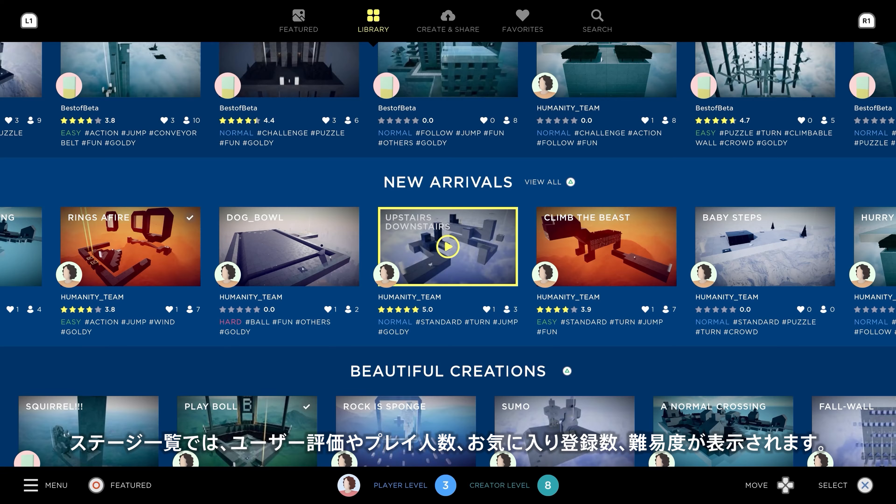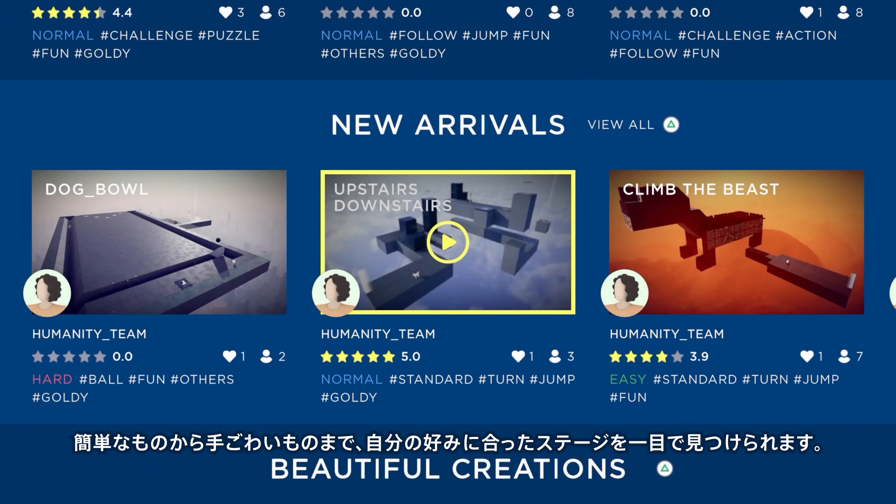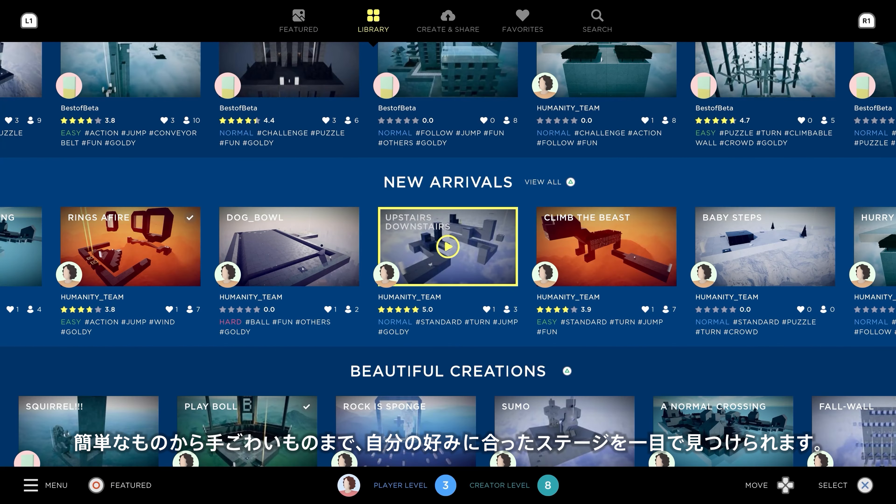As you browse the catalog, you can clearly see each stage's user ratings, plays and favorites, and a difficulty descriptor based on the number of times it's been played and successfully cleared. That way, you can find stages that best fit your preferences at a glance, whether you're looking for something easy or a tough-as-nails challenge.